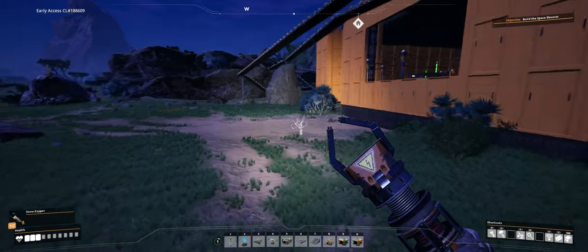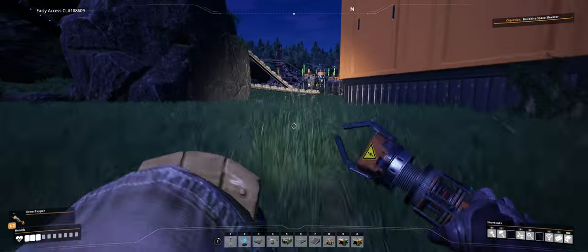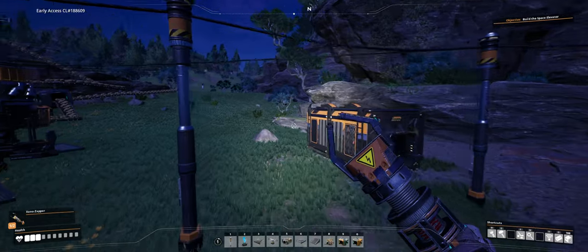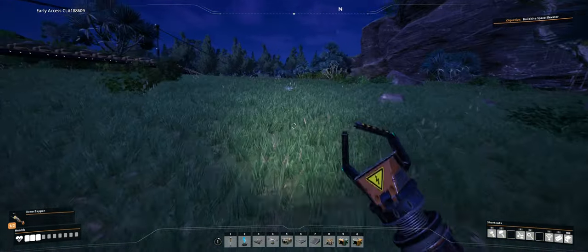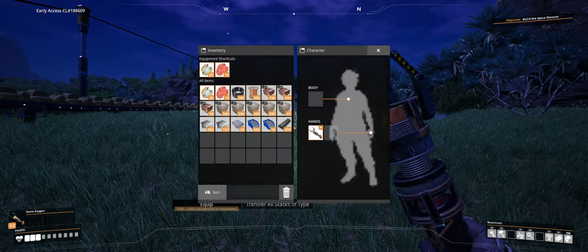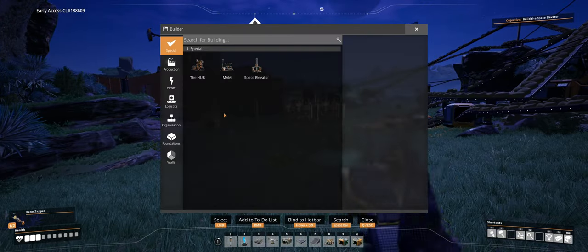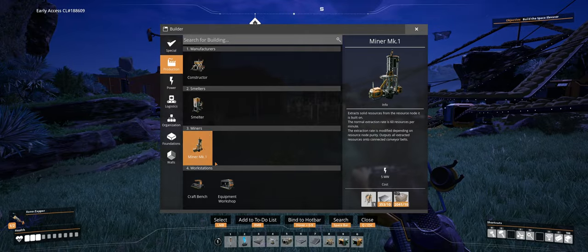grab some of the slugs, because what I'm going to do is try and get some power shards for when we eventually are able to do that. Actually, do I have? No, I don't have my scanner gun.